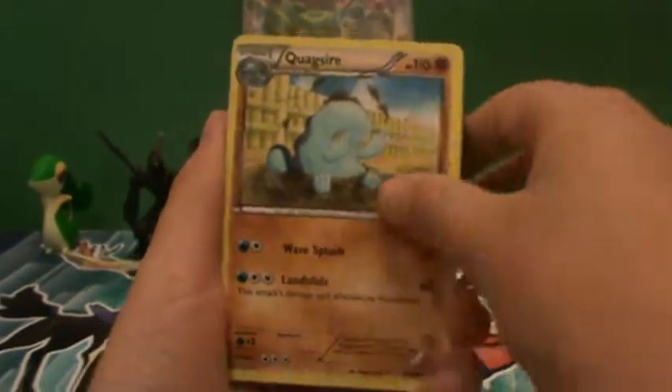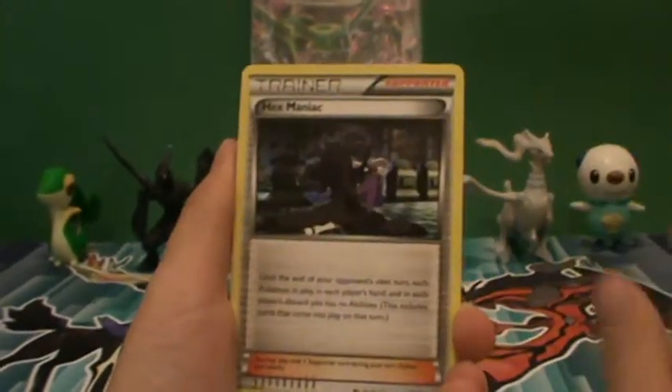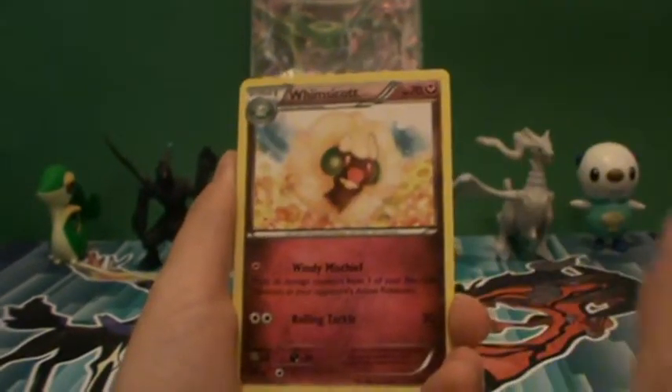And we have a Gullet, Sableye, Quagmire, Spinarak, Cottonee, Hex Maniac, and Ariados.